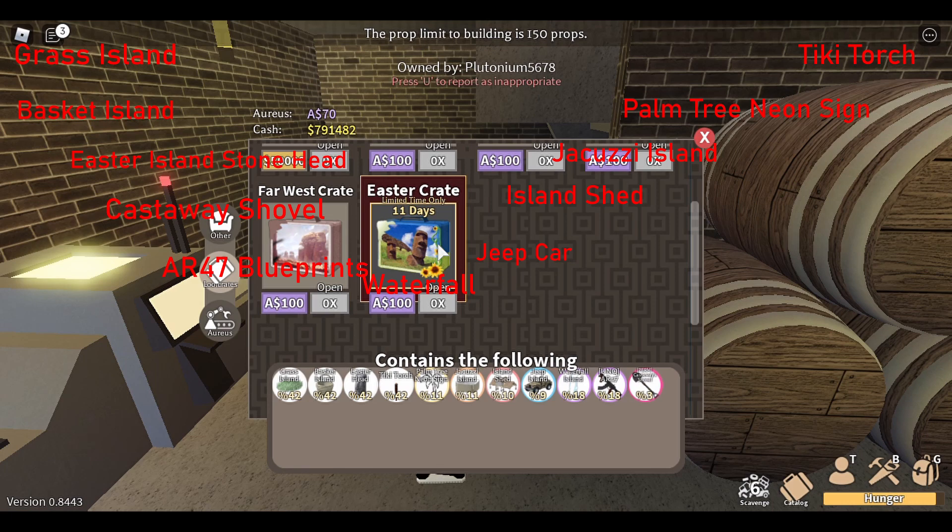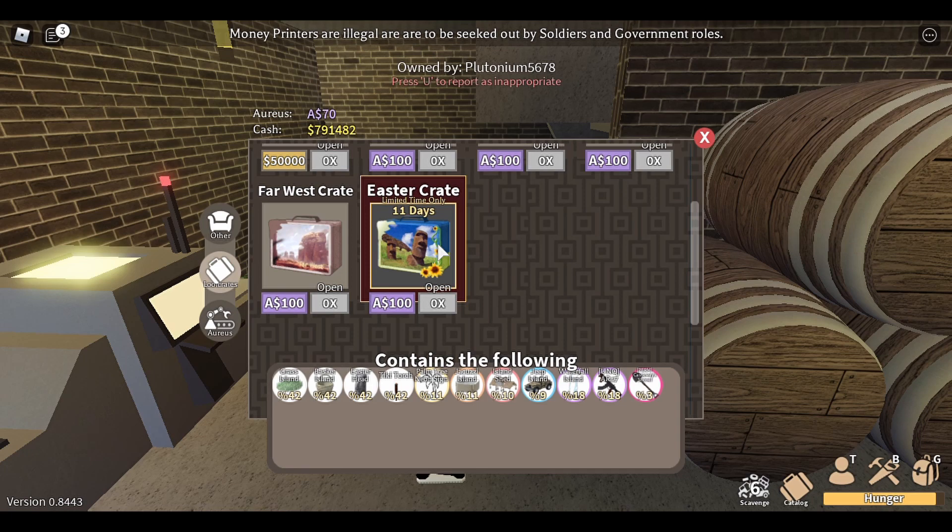Things like the grass island, basket, the Easter head — which is a massive monolith — tiki torch, palm tree, neon sign, jacuzzi island, island shed, and waterfall are all primarily cosmetic things for building. The jeep island is the new vehicle, and the AR-47 is the new weapon in this update.